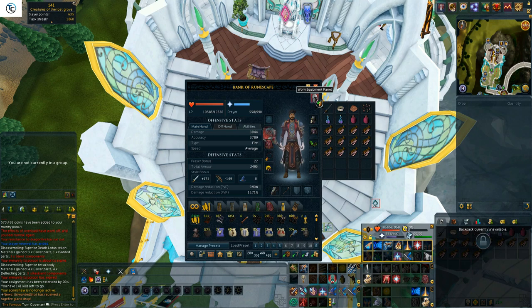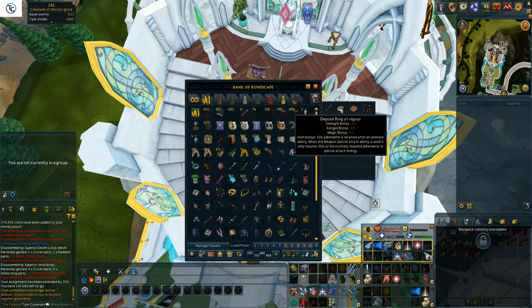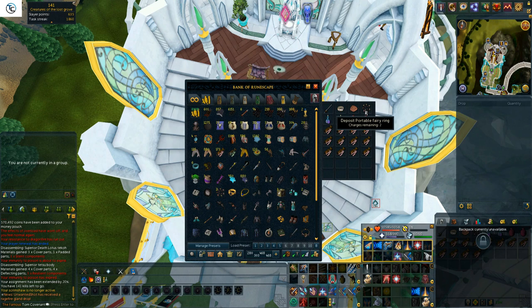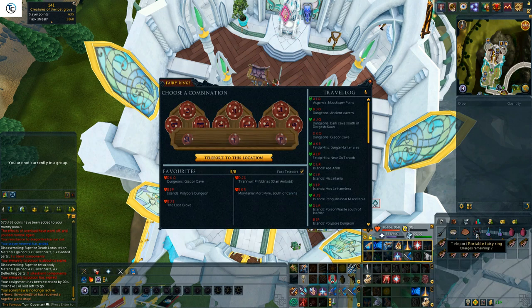For my inventory I'm taking 2 overloads, 2 super restore flasks, fire, air, and nature runes, a ring of vigour, an enhanced Excalibur, a portable fairy ring from Invention, and importantly I'm also equipping a Luck of the Dwarves as we are looking for the unique drop from these monsters — cinderbane gloves — which at the time of publishing this video were selling for 30 million GP.